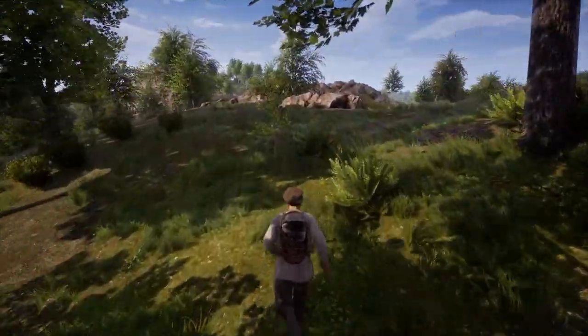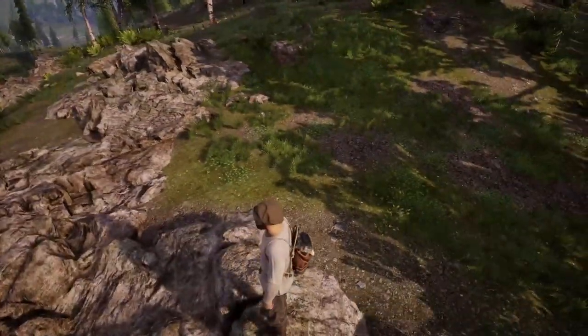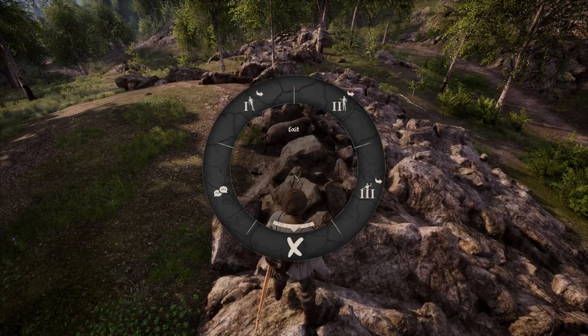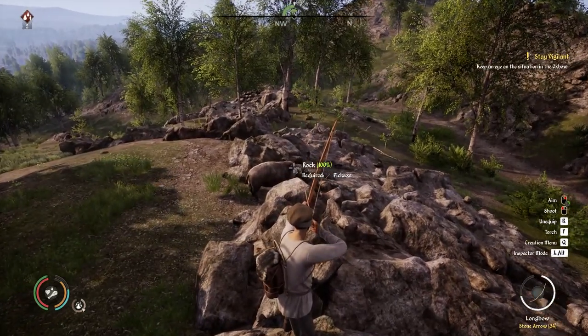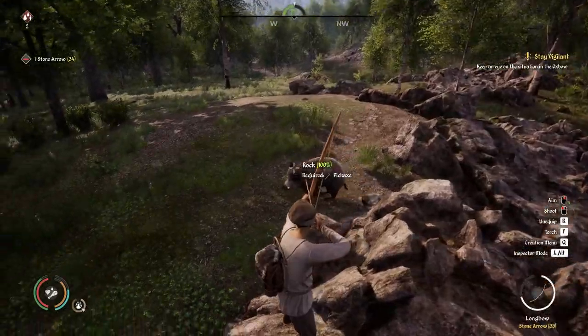Getting the high ground is a much better option. Provided you can find a big enough rock that the animal can't climb on, you can just sit there and shoot your bow at it. This is still not the safest, as it's hard to know which rocks or cliffs are genuinely inaccessible, and obviously this will only work if they are near the animal's spawn point.